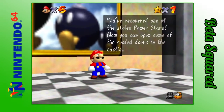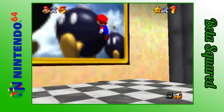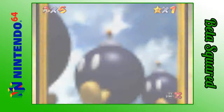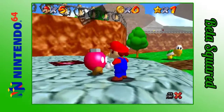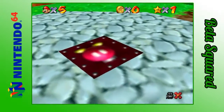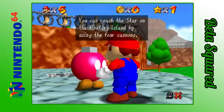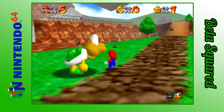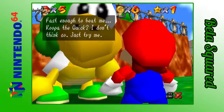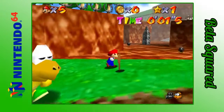You've recovered one of the stolen power stars. Now you can open some of the sealed doors in the castle. Yeah, we're not gonna do that. We're gonna continue on with more Bob-omb Battlefield. Front race with Koopa the Quick. This one is a particular favorite of mine. Now that we've talked to him — there's one in mostly every level and they will open up all the cannons for you. The cannons are pretty useful, so we're going to use them. Let's just race Koopa the Quick here, using all the shortcuts that I can possibly do.